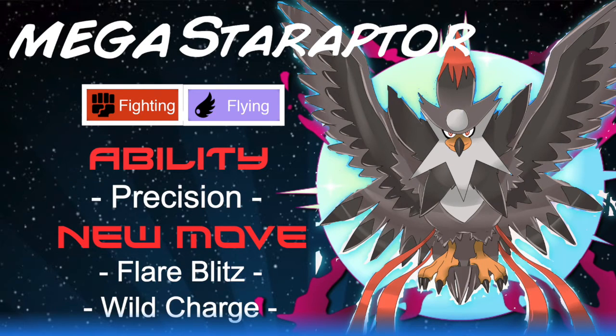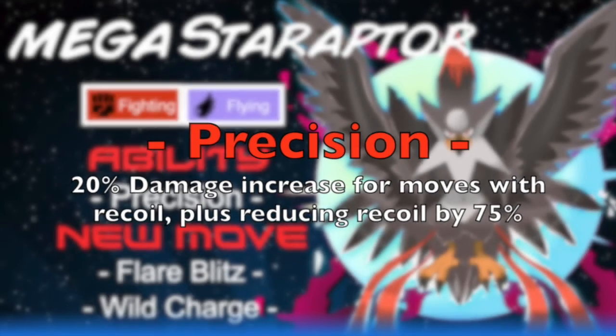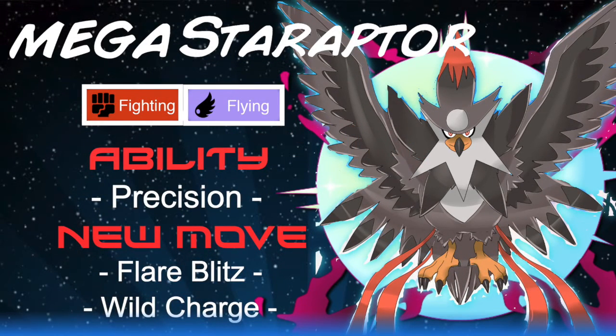Reckless gives a 20% increase to all moves with recoil — a pretty solid ability for Staraptor. But Mega Staraptor has got to be even better. We thought: the opposite of being reckless is to be precise. So let's give Mega Staraptor the ability Precision — a 20% boost on recoil moves but with 75% less recoil. Not too broken, yet still really good. Imagine STAB Brave Bird with a 20% boost and 75% less recoil, plus access to Roost — that's longevity for days.